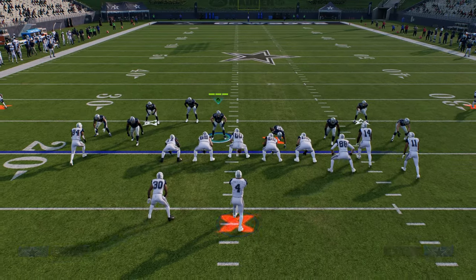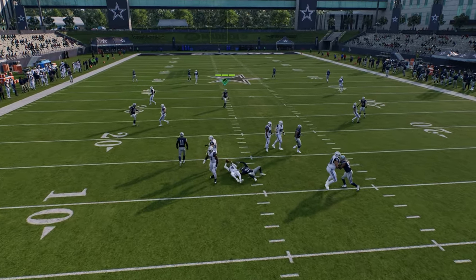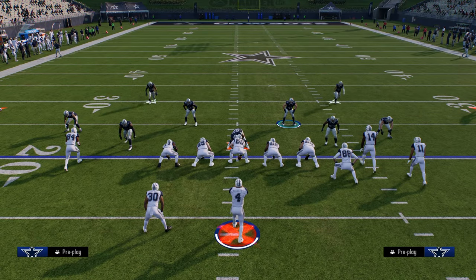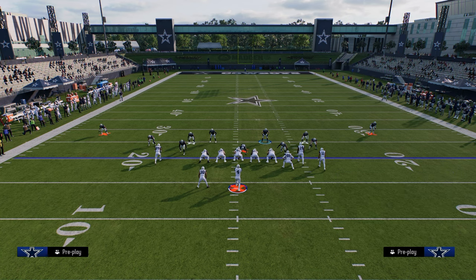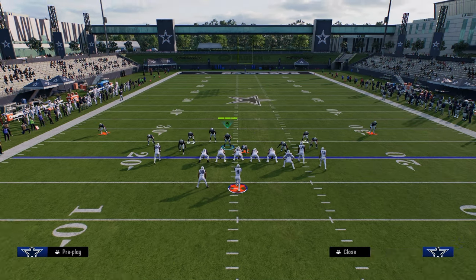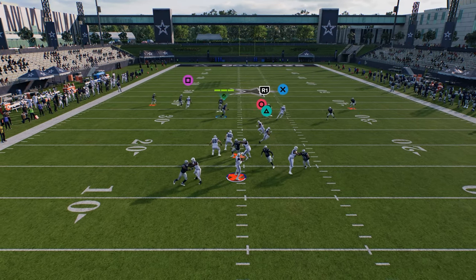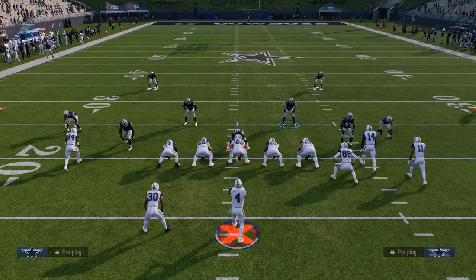Pretty much unanimously you're seeing a lot of Cover 4 just because it helps defend the seam streaks, and as you see here you're going to get this crossfire blitz to be very effective as a four-man blitzing concept in this defense. You don't even necessarily have to move this defensive tackle all the way over - you could just leave him as is and oftentimes this will still work.